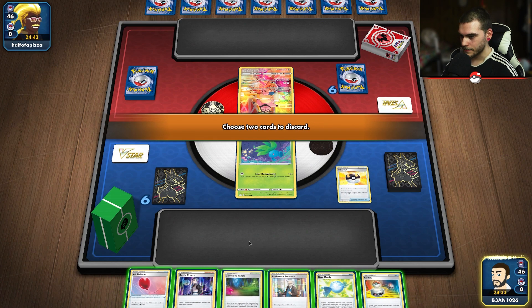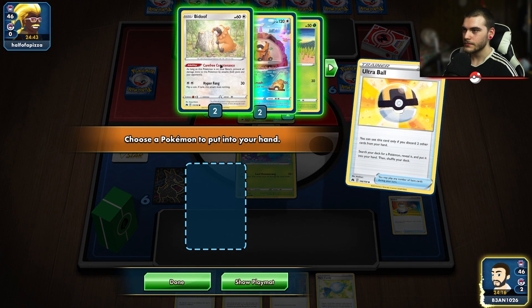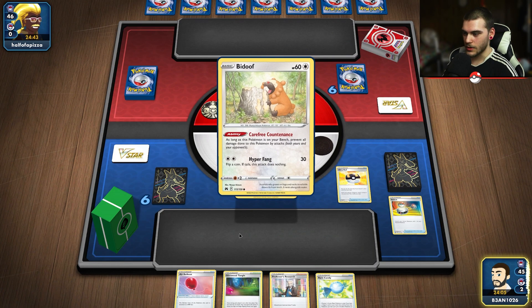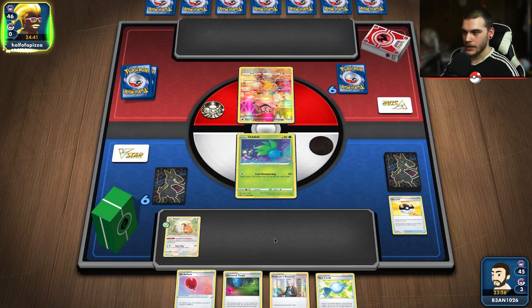That's not cool. They play a Miltank so I have no idea what I'm playing. I could get rid of Air Balloon and a Switch - no, because those are my only pivot cards, bad idea. I can get rid of Boss and a Switch. I don't know if I should get my draw engine set up or set up my Pokémon - I think I'm going to go for my draw engine since I did not get a good start.